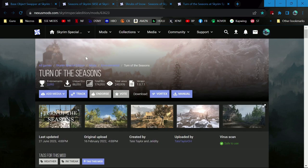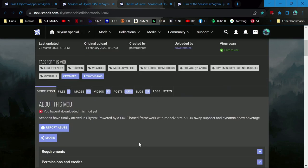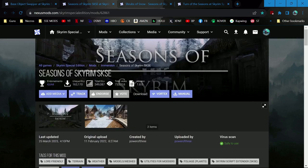These mods aim to — as you'll see down here — they don't change the weather, they change how the world reacts to the weather. So it adds snow shaders when it's snowing and changes the color of the leaves depending on what season it is.